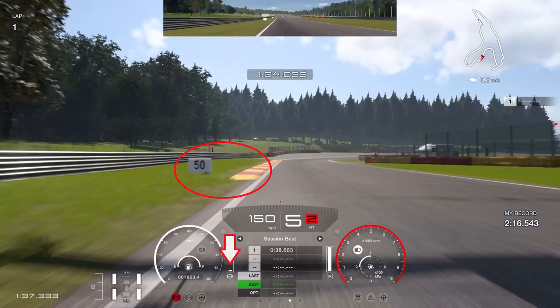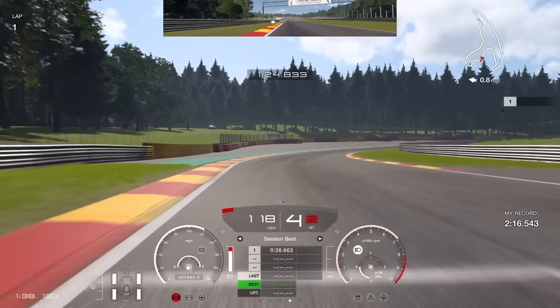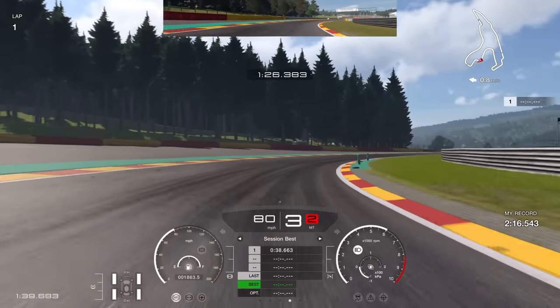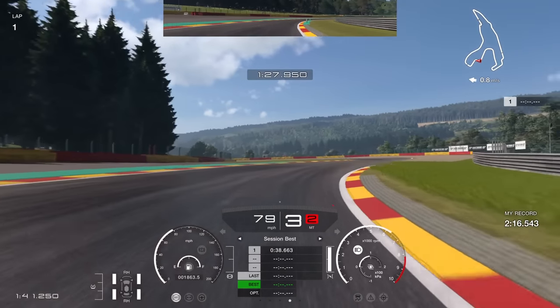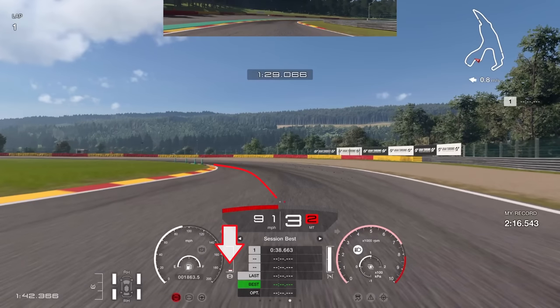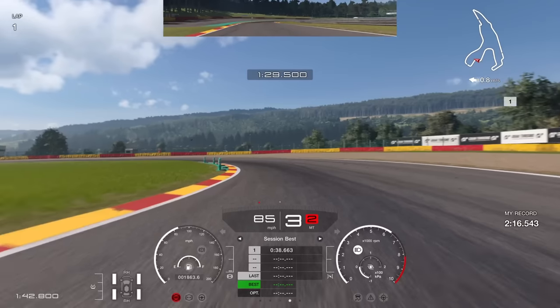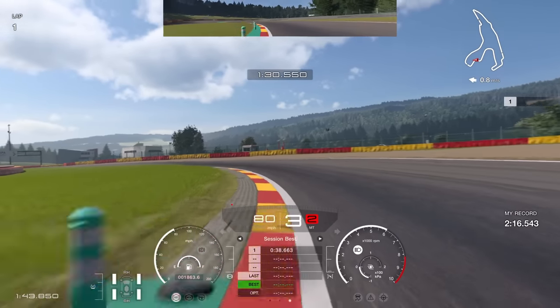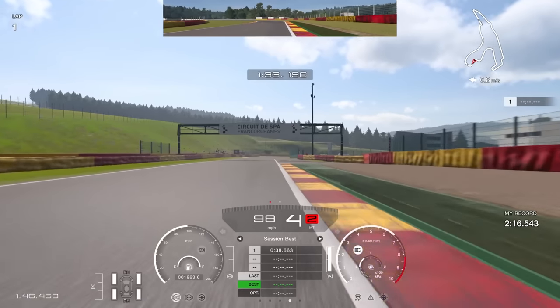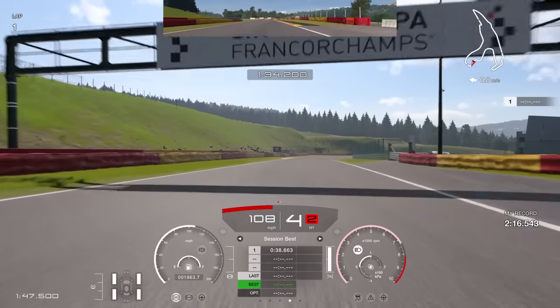Next braking reference: use the SPAR board above your head, braking pretty much dead underneath it, or you can use the 50 board and the start of the curb — braking just short of that. Into this right-hander, take a narrow line, down to third gear for rotation. Get your right-hand tyre as close to the curb as possible, a little throttle through here, then a little brake to rotate the car into the following left-hander — that helps with weight distribution onto the front. Get on the throttle quite aggressively, but be careful not to go too early or you'll run wide and lose a lot of time.